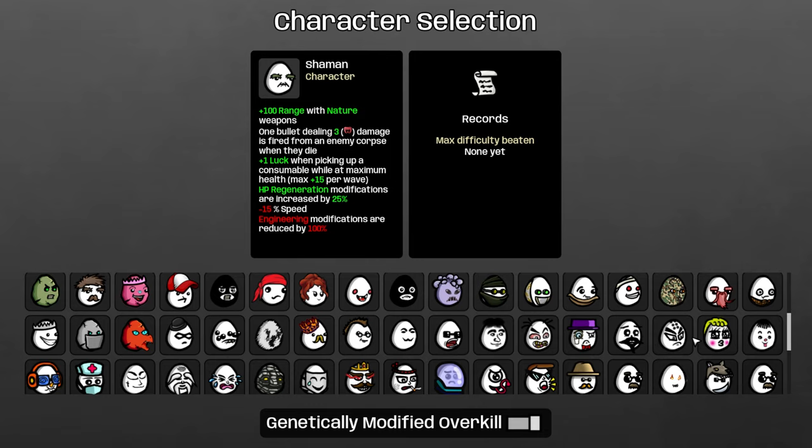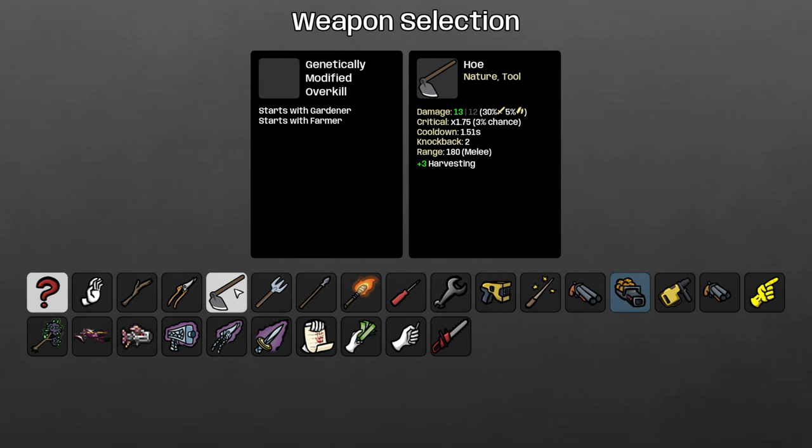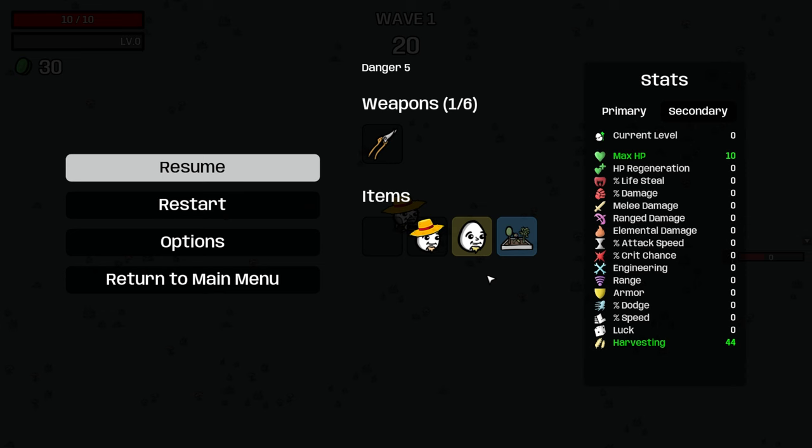We're going to do Gardener plus Farmer — pretty obvious combo. I do want to use the hoe for obvious reasons, but I think we're supposed to start with Pruner and then merge over to the hose later.